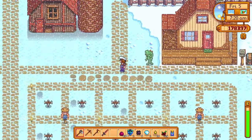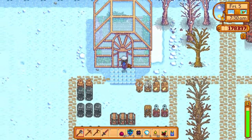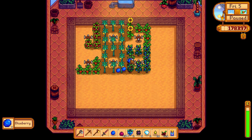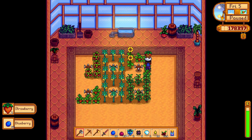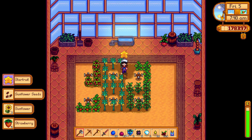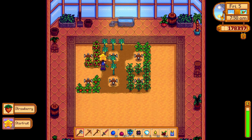So what else do I want to do? I want to try and upgrade my house. I kind of want to go to the Calico Desert again. Oh look at all these — they've ripened up, let's go and harvest them. Strawberries! And to be honest we can sell most stuff now. Star fruits — loads of them. I'm going to make wine out of all of these, it's going to be so good.